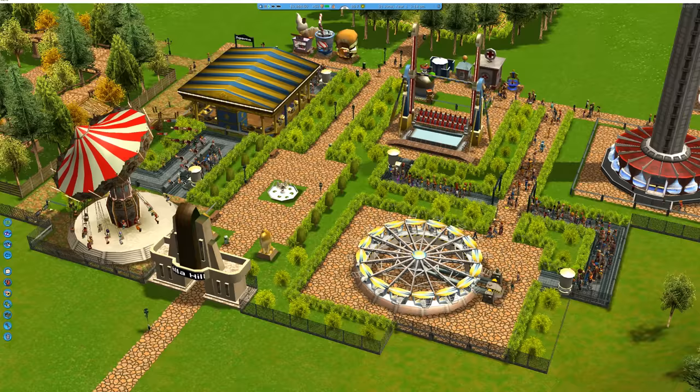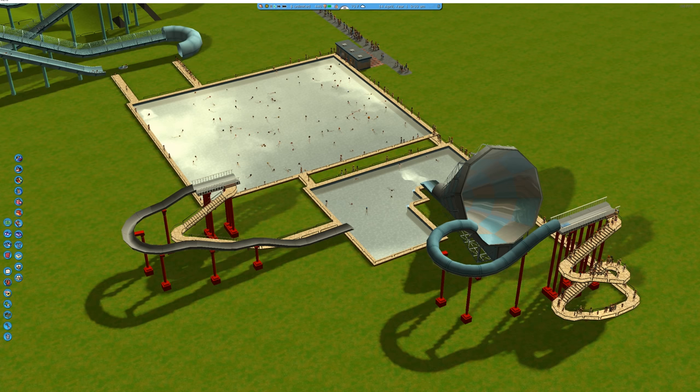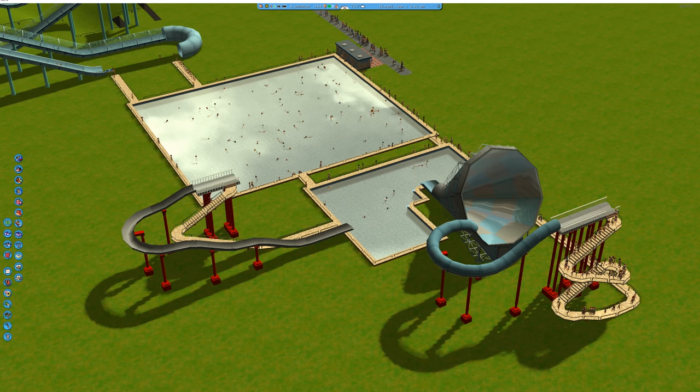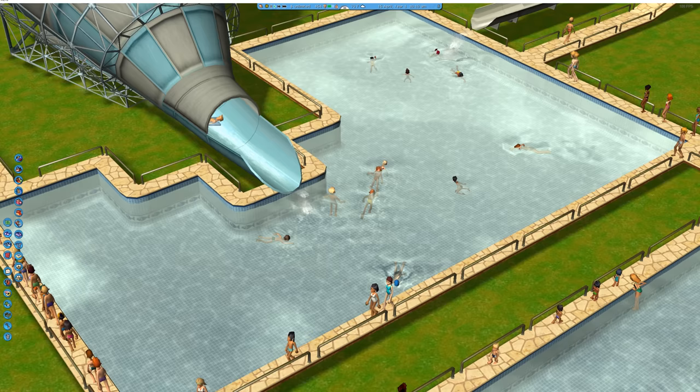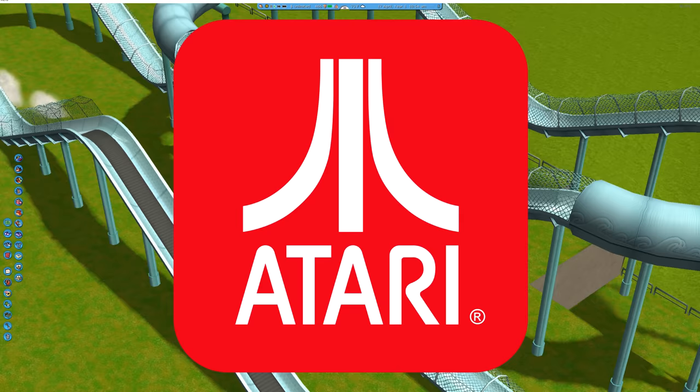The next game is RollerCoaster Tycoon 3 — the third in the series and the last decent one in my opinion. When the game first released, it was incredible and introduced many people to the franchise. The expansion packs added lots of new features, like zoos and water sites. This meant the game was filled with content — you could create amusement parks, water parks, zoos, and whatever your imagination held. The developers, Frontier Games, knew what they were doing and did a great job. In my opinion, the problems with the game arose from the publisher, Atari, but I'll get into that later.